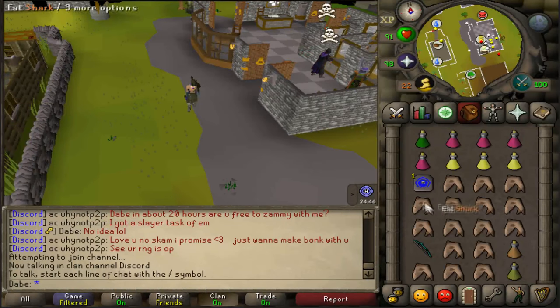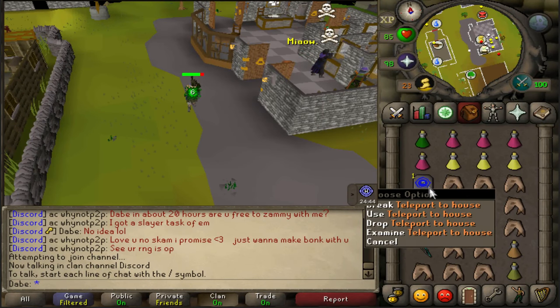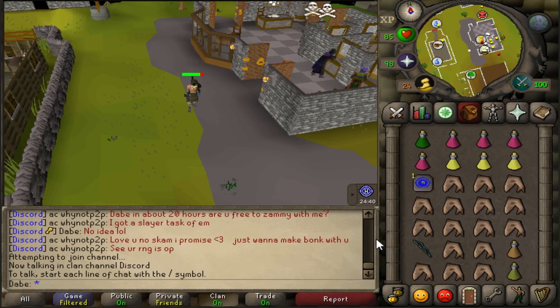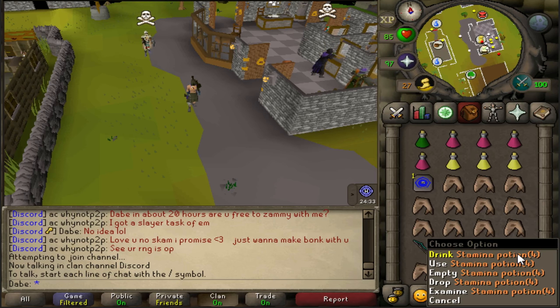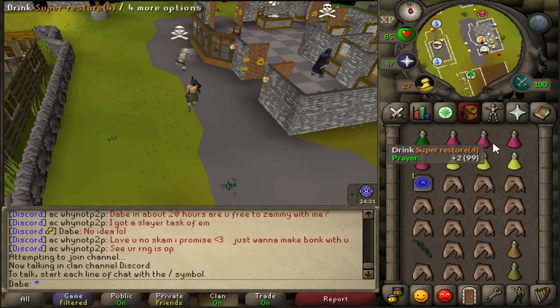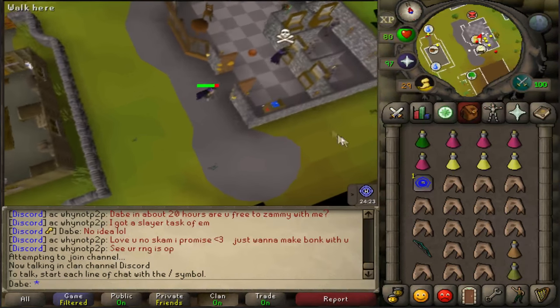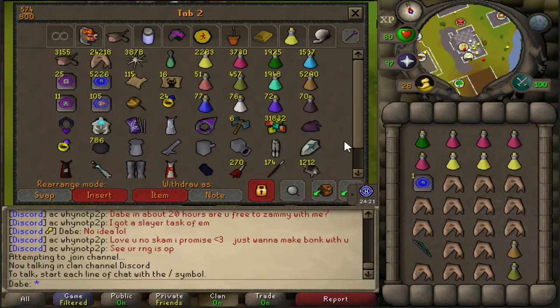In my inventory setup, the house tab is for transportation there. I have brews for tanking PKers — this is the wilderness, you're going to get attacked. I have a stamina potion because it helps initially, and if you mess up or have to reset, you'll need it so you don't waste all your run energy. There's also an antidote in case the spiders poison you — as you can see, I'm actually poisoned right now. The rest is filled up with sharks or whatever food you choose to use.